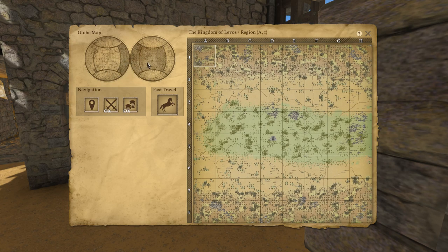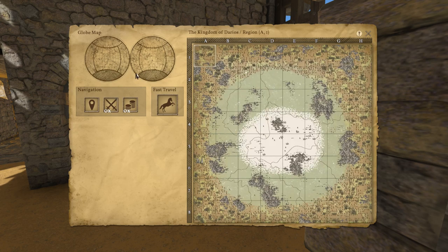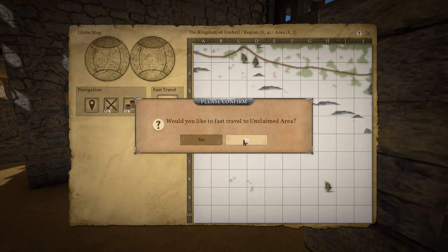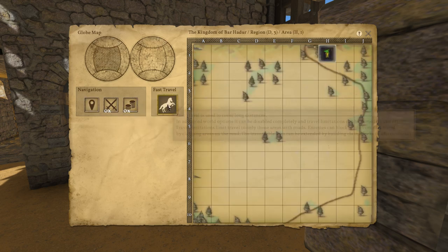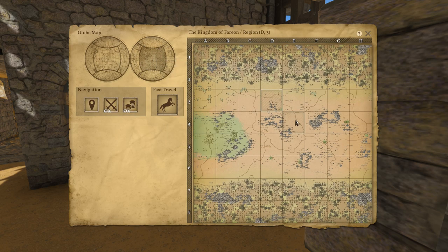This is the center area and this is the right side of the map. Just imagine it as a circular world. You can also fast travel - if I wanted to fast travel there, you need to have food and have people not in the way. There are areas that have taxation, and you can fast travel around the planet. That's a really cool idea.